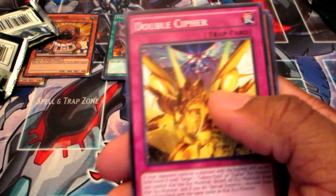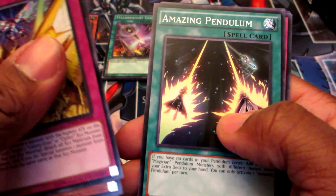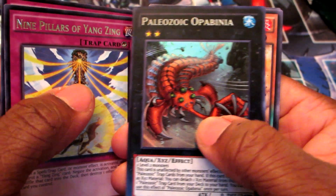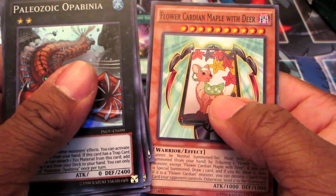Alright, we've got Devil Cypher, Cy-Frame Multi-Threader, Cypher Twin Raptor, Amazing Pendulum, Nine Pillars of the Yang Zing, and Paleozoic Opa Binya. Rare Metal Foes Bismagear, Cypher Bit, and Flower Cardian Maple Deer.